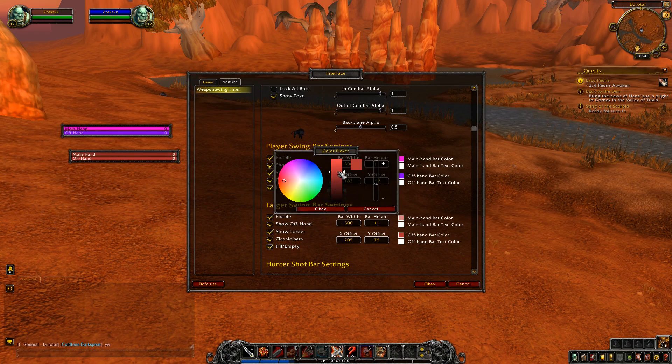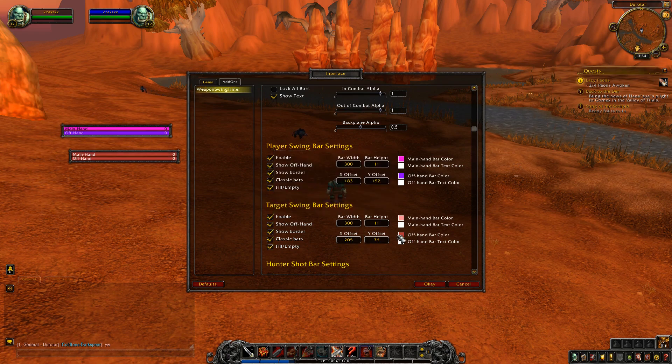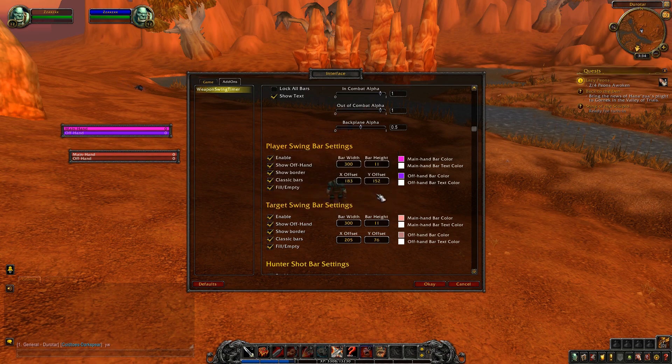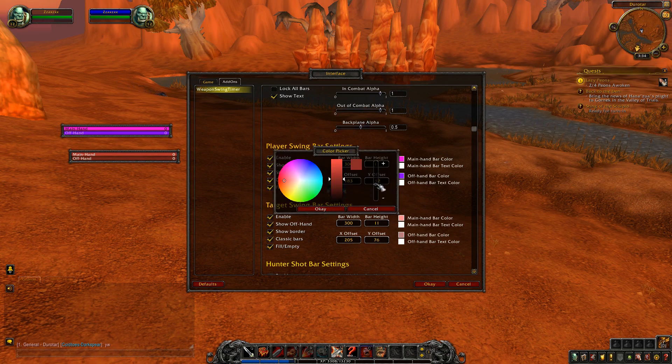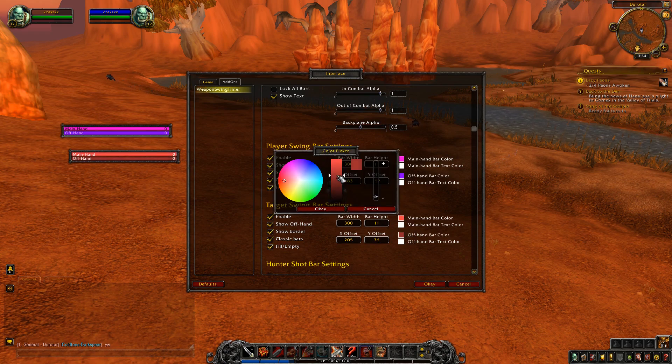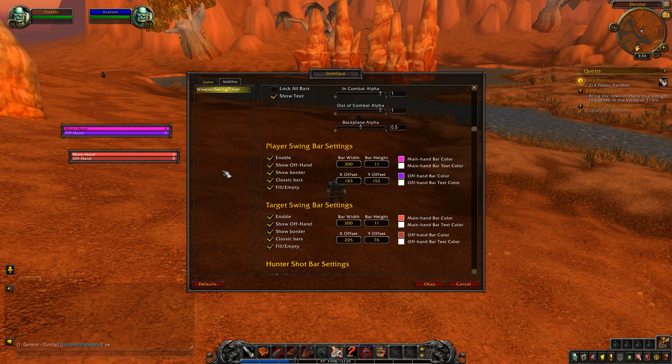And then the same thing for the target — you can change the target bars to be slightly different. Boom, something like that, with those values all the way up. You can do that.